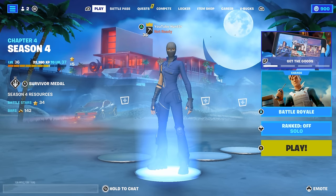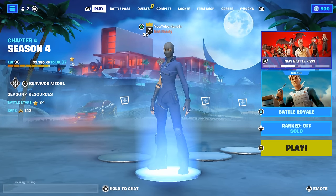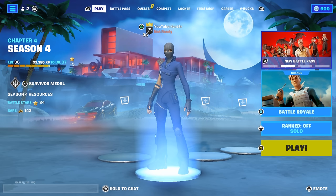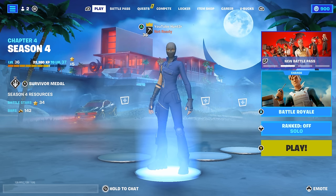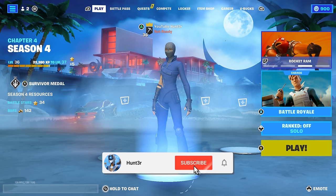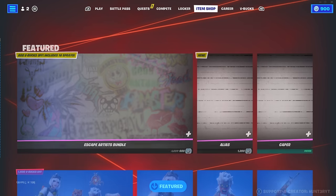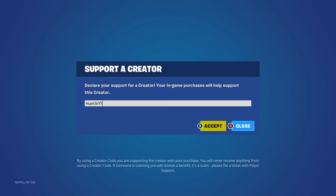Yo, what's going on YouTube, it's Hunter and in today's video I'm going to be showing you guys eight tryhard combos for the new spray skins. I'm going to walk through all the combos and then showcase them in game. If you guys do enjoy the video make sure to drop a like, hit that subscribe button, and if you plan on picking up any of the skins head over to the item shop and use my code Hunter YT to support me. With that being said, let's take a look at some combos.